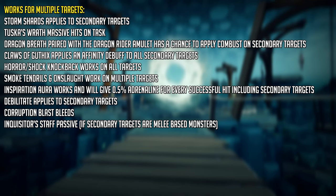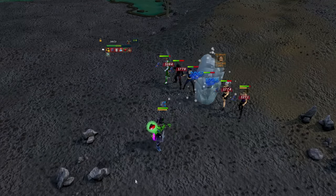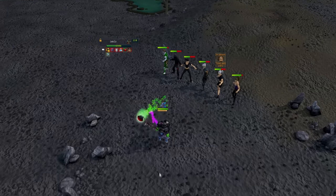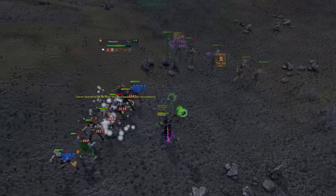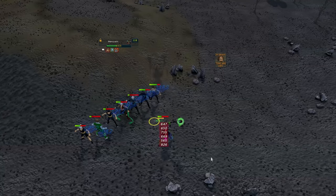Dragon Breath apparently has the chance to apply Combust on secondary targets if using the Dragonrider Amulet. The G Staff spec does work on multiple targets. The Horror and Shock abilities do knock back all enemies when used with Greater Chain.